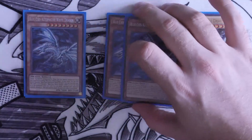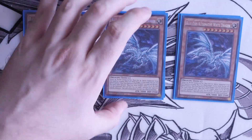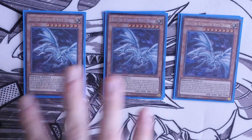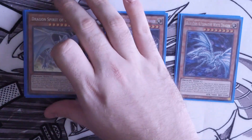We've then got triple Blue Eyes Alternate, and I finally have these as a secret as well. I've tried to keep this deck as budget as possible. If you are not restricted by budget, I'll explain what you can put in instead to add more power. These are about 13 quid each, whereas ultras and golds have dropped to about 10 to 8 quid each depending on where you get them — they used to float between 15 to 20 quid.